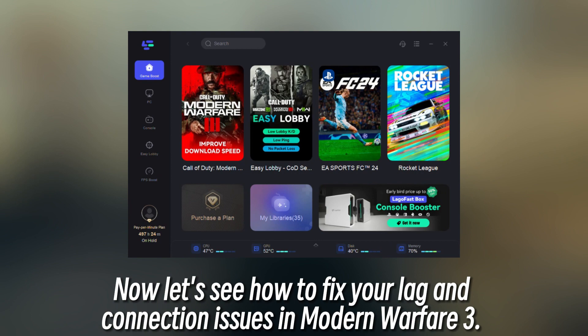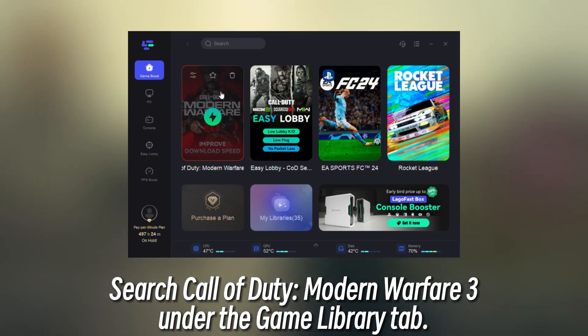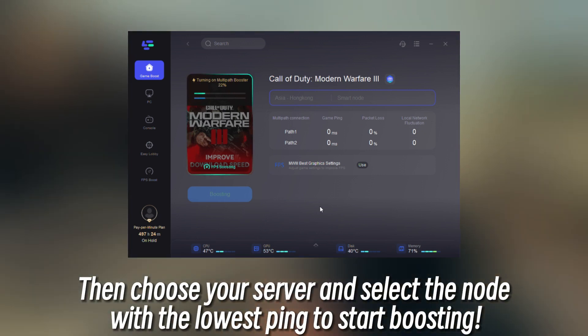Now let's see how to fix your lag and connection issues in Modern Warfare 3. Search for Call of Duty Modern Warfare 3 under the Game Library tab, click it and you will see a pop-up. Then choose your server and select the node with the lowest ping to start boosting.